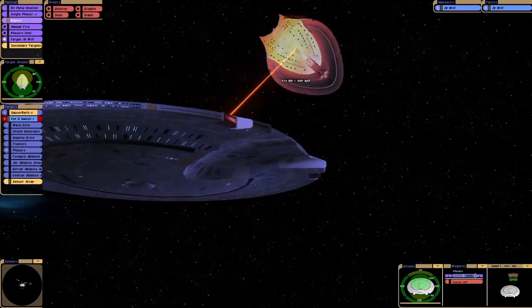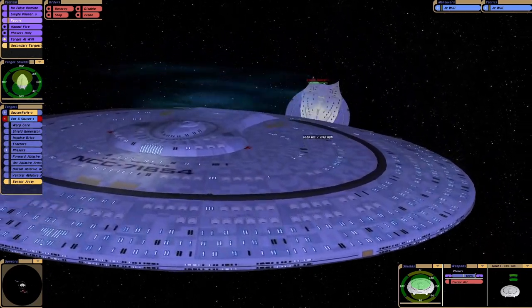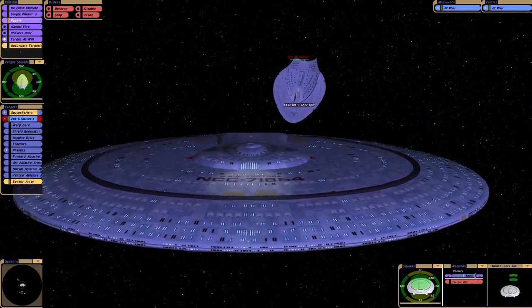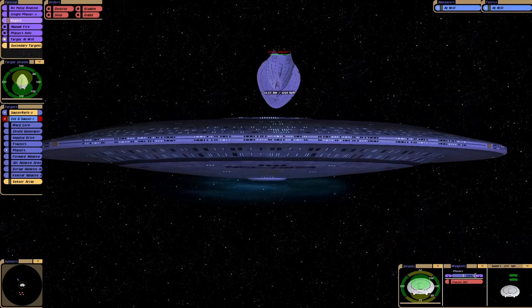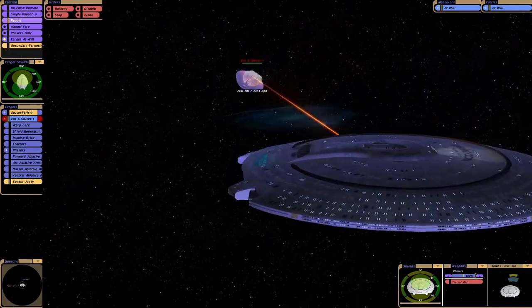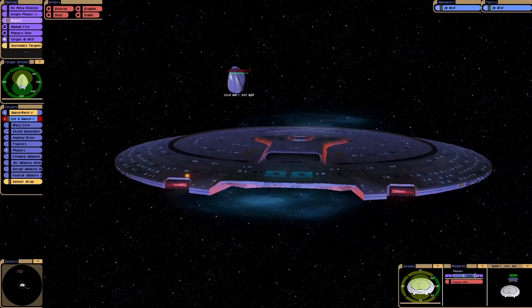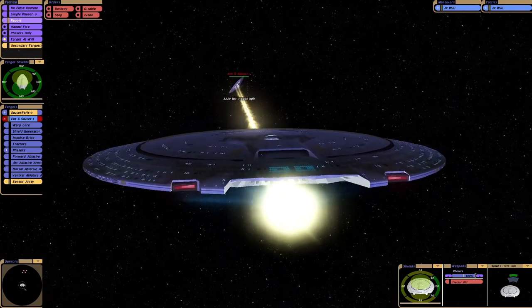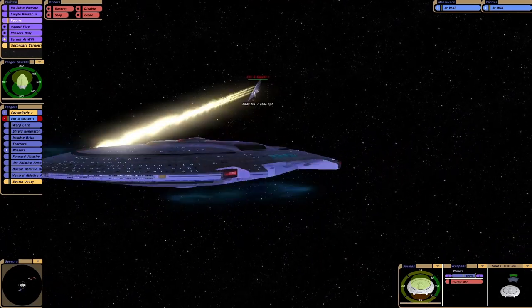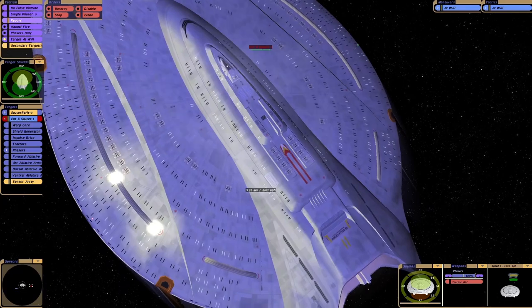We've lost one saucer section. Main power is at 50%. The Enterprise D's saucer section is very much a lifeboat — nothing else. I think the Enterprise G takes some inspiration from the Prometheus. Although I don't know if it has a warp drive actually — I don't think it does.